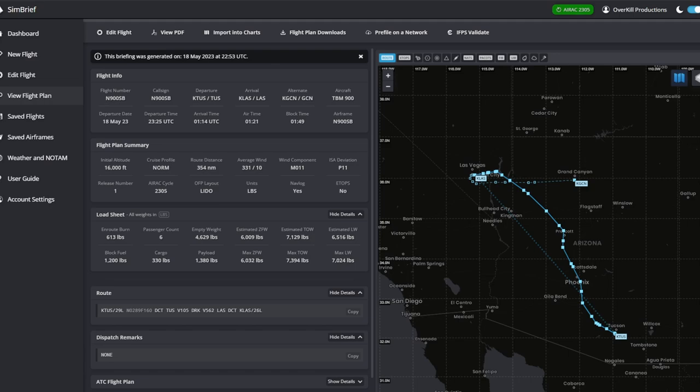From the SimBrief standpoint it's very, very easy. First, you just create your flight plan as we normally do. I've already hit the Generate Flight button. Once you have your profile saved, you have to hit Generate Flight first before the import option becomes available.